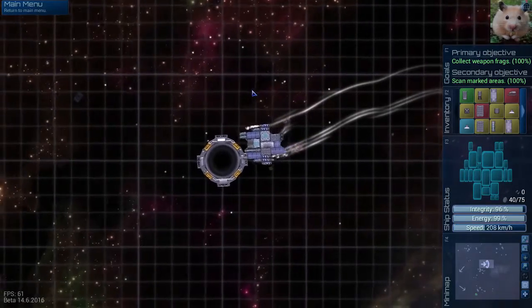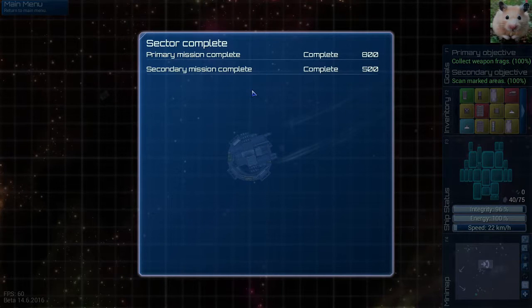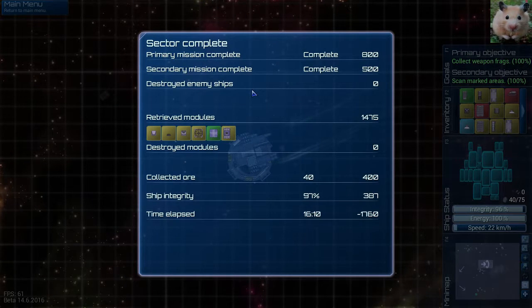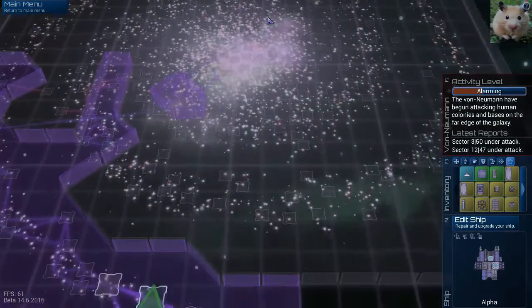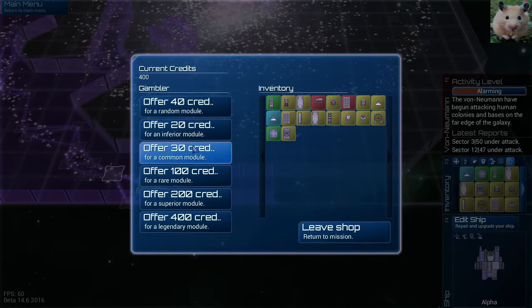I'm enjoying it that much. You're going to see me playing this a lot. One way to see if I'm really enjoying something is how much do I stream it, and I've got so many good games — we're going to be playing this a lot. So we are going to be able to buy some more stuff. We've got the galaxy map again. We've sold some ore. We're going to go to this trader and sell again — trade interface activate. I've got 400 credits. Let's get some modules.